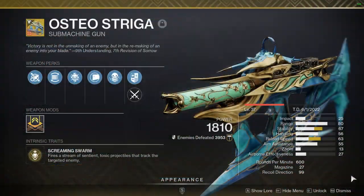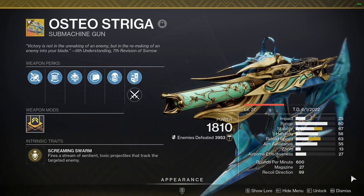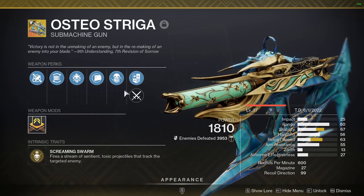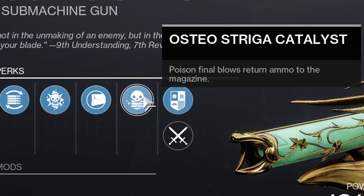To start off, you'll be wanting to acquire the Osteostriga Exotic SMG from the Witch Queen campaign. This SMG fires auto-tracking projectiles towards enemies, making it absolutely effortless to use. It can burst poison damage on final blows or even multiple precision shots, and with the catalyst installed, it can return ammo to your magazine with poison final blows.